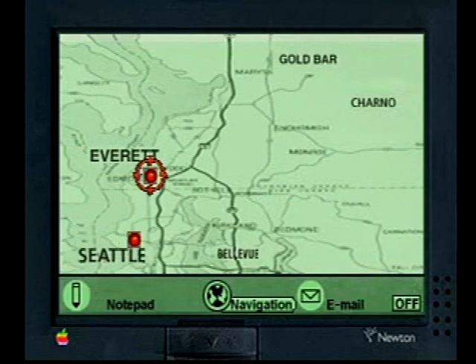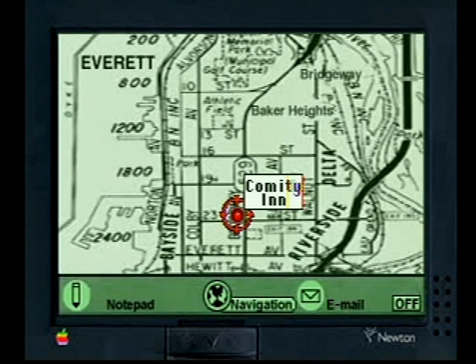Now that we know all that, let's go to the hotel where Mulder and Scully were staying down in Everett. This is the map screen. You can always go into the PDA and to the map — this is how you travel around. You just go from red dot to red dot. Pretty straightforward, really.